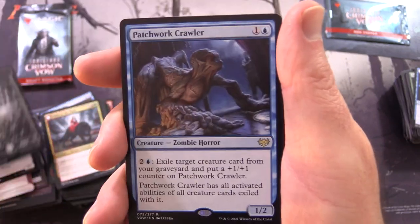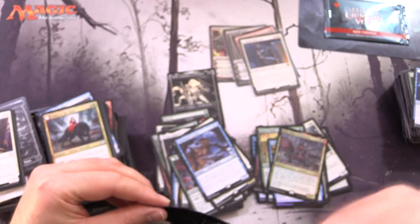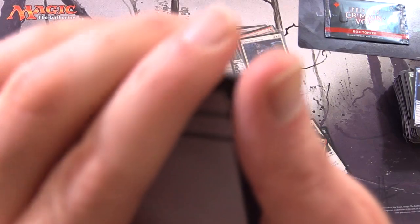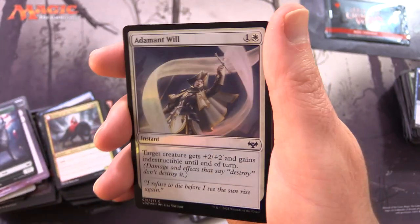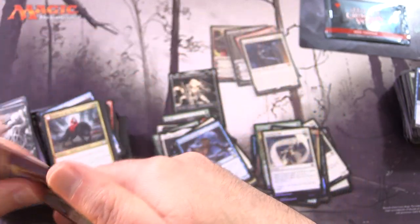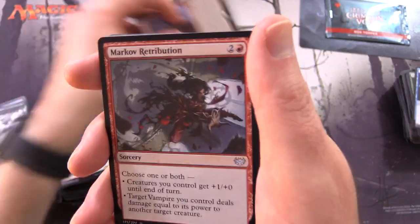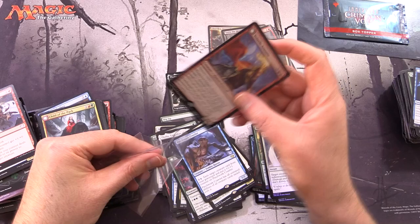Spirit, Plains, and Patchwork Crawler Creature Zombie Horror. Hope you enjoyed this video - if you did, give it a thumbs up and hit the subscribe button for more Magic the Gathering unboxings. Hoping for a mythic in this final pack. Foil Adamant Will and a Forest - what's it going to be? Yes, a Mythic! So there's our fifth Mythic - Volatile Arsonist, and the Dire Strain Anarchist werewolf on the other side. Excellent.